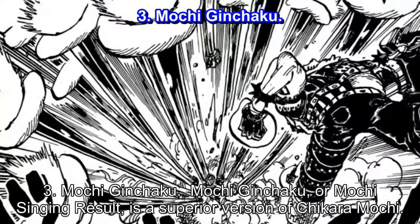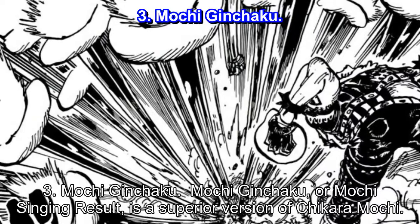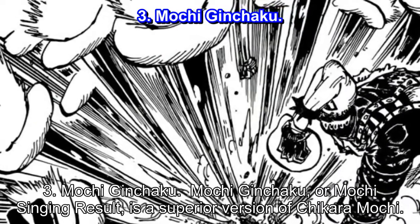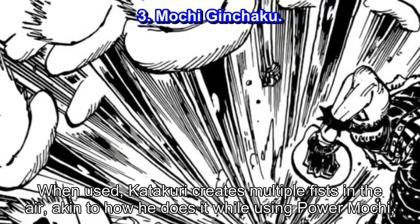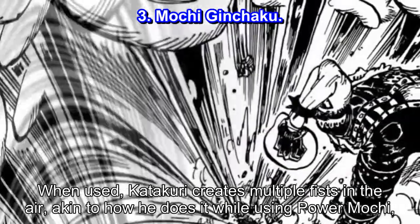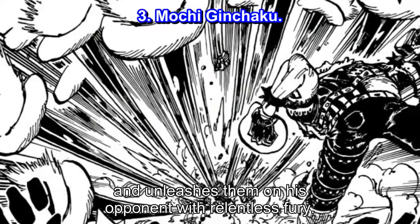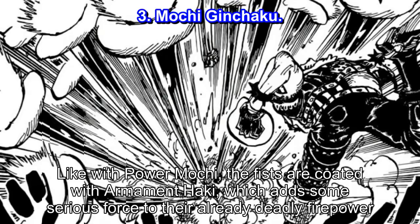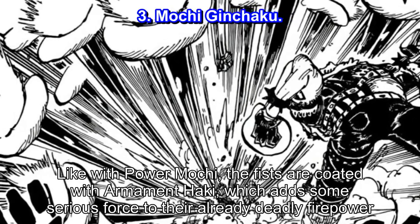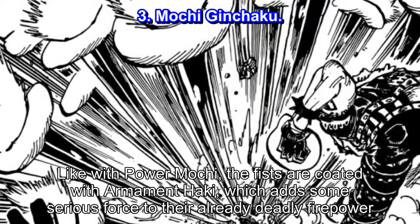Number 3: Machi Jinchaku, or Machi Seizing Result, is a superior version of Chikara Machi. When used, Katakuri creates multiple fists in the air, akin to how he does it while using Power Machi, and unleashes them on his opponent with relentless fury. Like with Power Machi, the fists are coated with armament Haki, which adds serious force to their already deadly firepower.